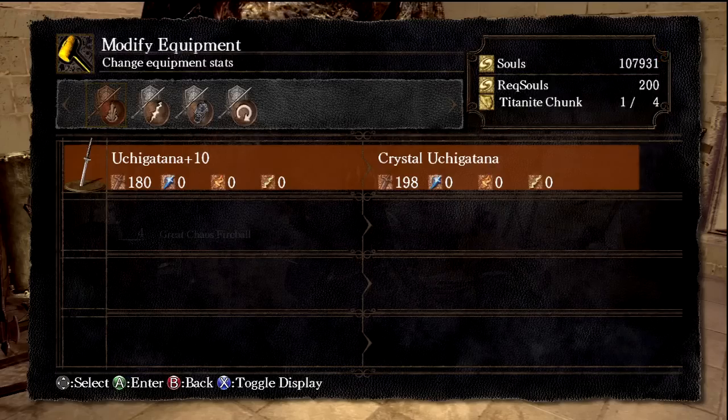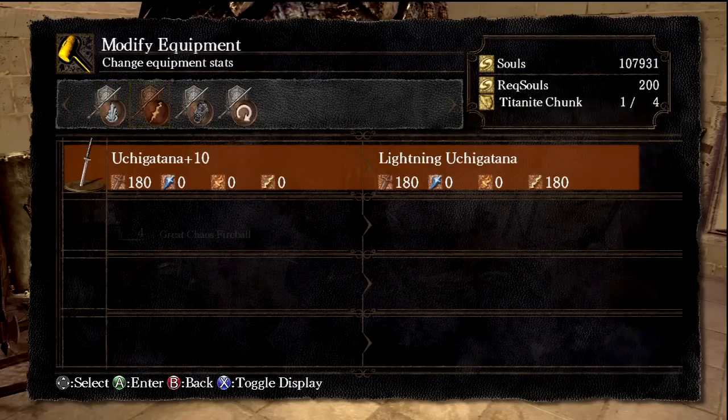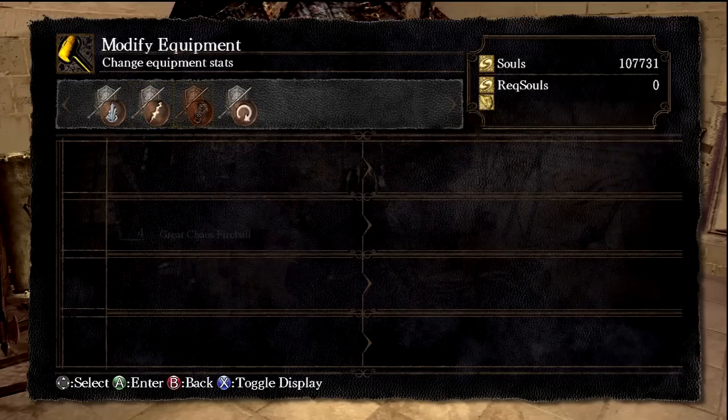Now we're going to modify it. Crystal uchi katana is tempting, but instead I'm going to do lightning uchi katana — you can see how important this is. Uchi katana plus 10 has 180 attack rating, whereas lightning uchi katana has 180 attack plus 180 lightning damage. So obviously we're going to upgrade it to that, which is going to be good for us.